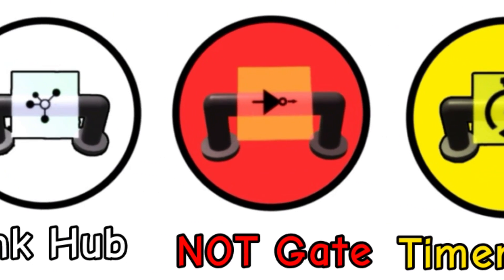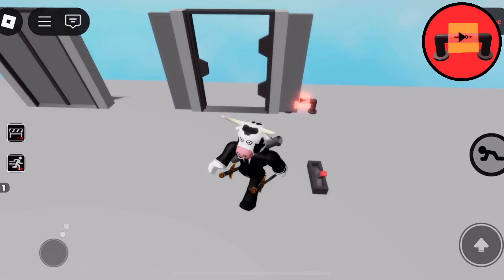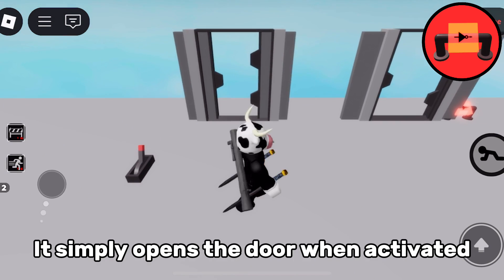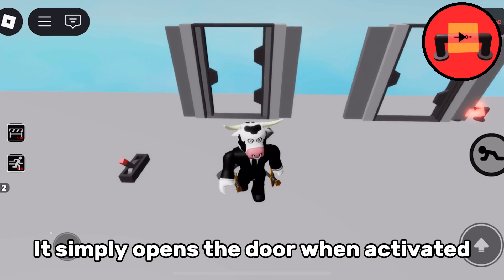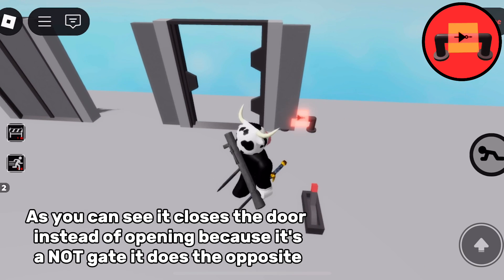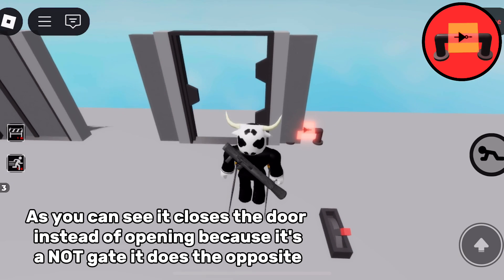The not gate. Here I have a lever linked to a not gate to a door. And here is just a lever linked to a door without a not gate. It simply opens the door when activated, but a not gate will do the opposite of whatever it does without it. As you can see, it closes the door instead of opening because it's a not gate — it does the opposite.